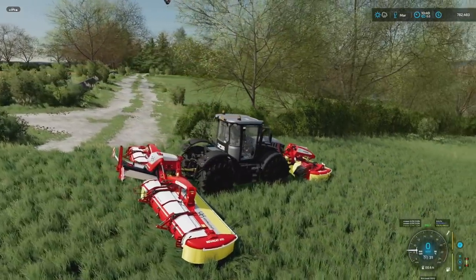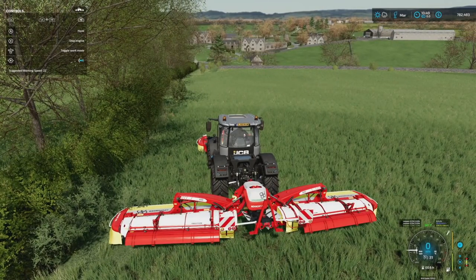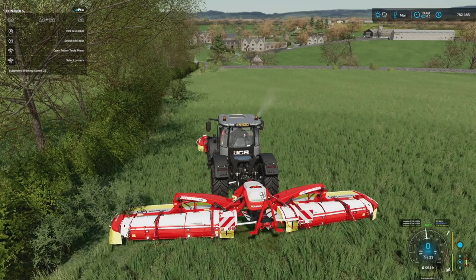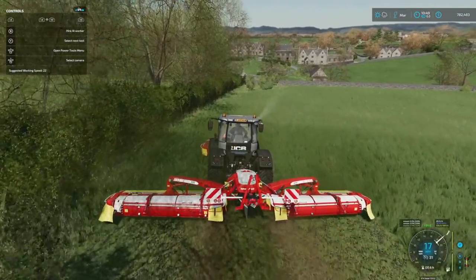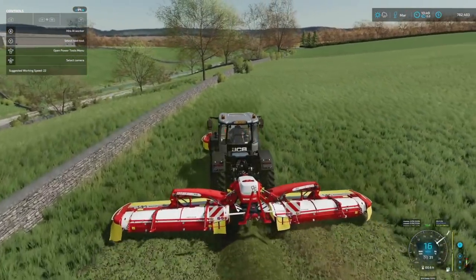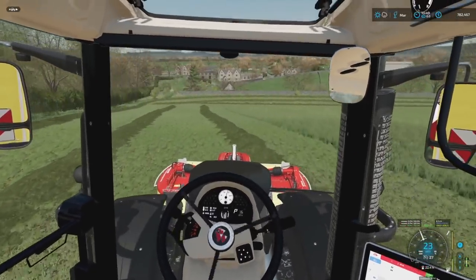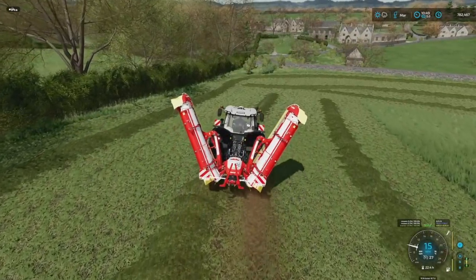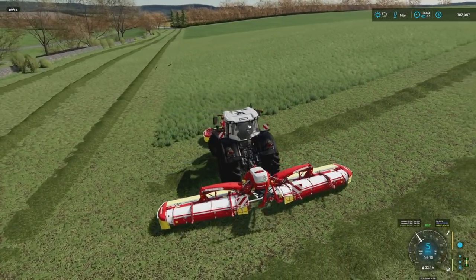I'm going to limit the mower to 31 miles an hour because I foresee some problems and I don't want any. Let's double check — toggle working mode, we want swath dropping. We'll turn on the front mower, and now comes the tedious process of running headlands around this field. I think I'm going to do three headlands this time around. I've enabled fast farming and hired the worker. The rear mowers are in the in position — I prefer a tighter swath.